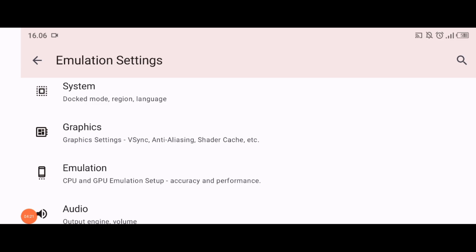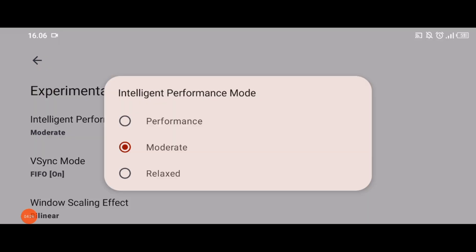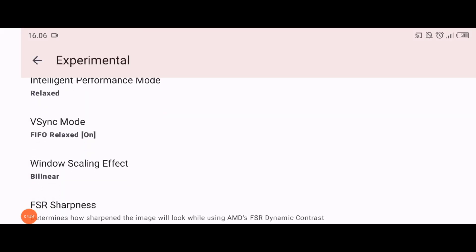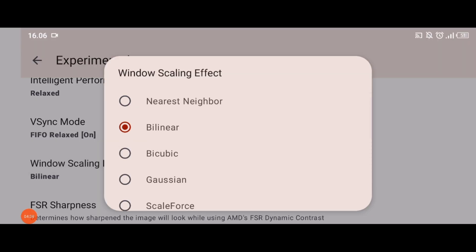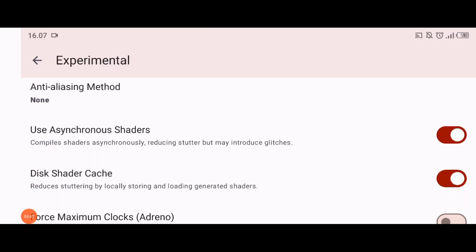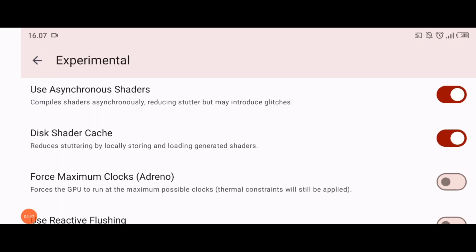Kita ke Emulation teman-teman. Di sini ada Intelligent Performance Mode — saya mau coba di Relaxed. Kemudian untuk Piece-In Mode-nya, saya mau coba di People Relaxed ya, biar sama kayak yang di atas. Kemudian untuk Windows Scaling Effect-nya, di sini pakai yang Bilinear di Mediatek. Untuk yang di centang, ada Asynchronous Shaders-nya dihidupkan, kemudian sama di Shader CC-nya juga teman-teman.